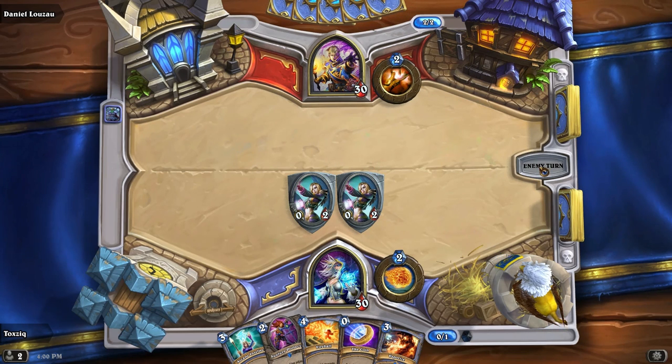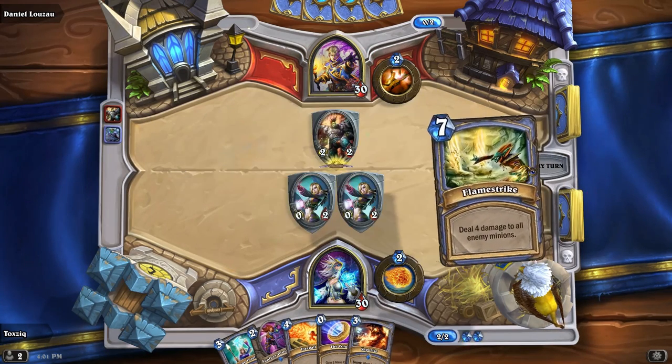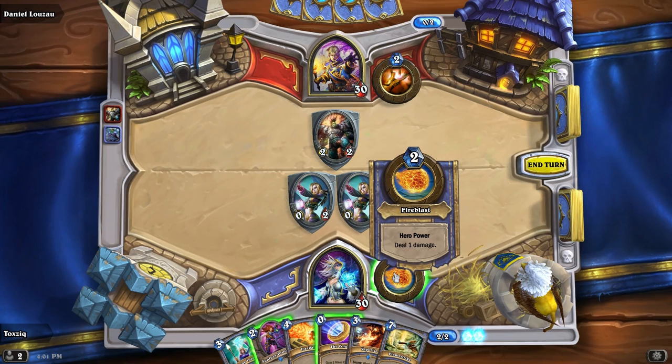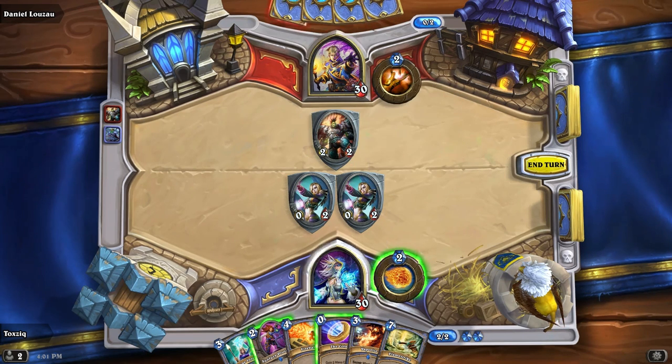As you can see, it's very graphical — there's a lot of things going on that make it pretty. When you look at a character, the number in the bottom left is their attack — the one with the sword through it — and the number on their right is their health, so how much damage they can take. Both Dan and I have hero powers. Mine is Fire Blast — I can spend two mana once per turn to deal one damage to anything. He can spend two mana crystals to restore two health to anything, himself or anyone else.